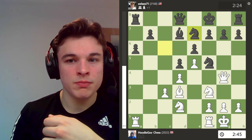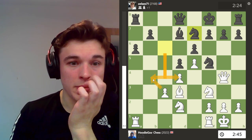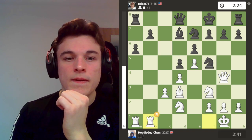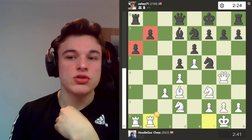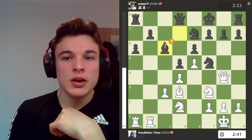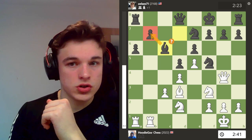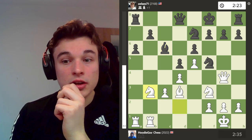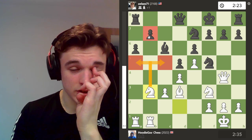Knight C to e7, because the knight isn't really doing anything on b6 because of the way that my pawn structure is. I go rook to b1, just to put pressure on the queenside pawns. Bishop c6, defending — which is logical. I go knight b3, because I'm looking at c5 and maybe a5 to target b7.